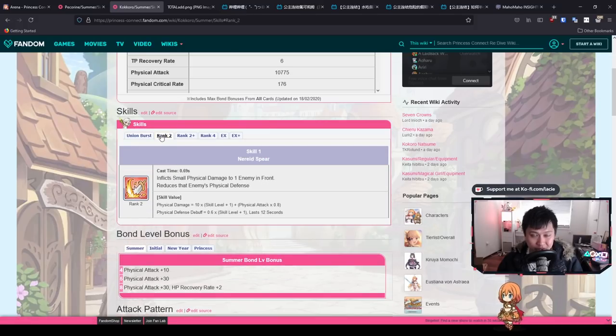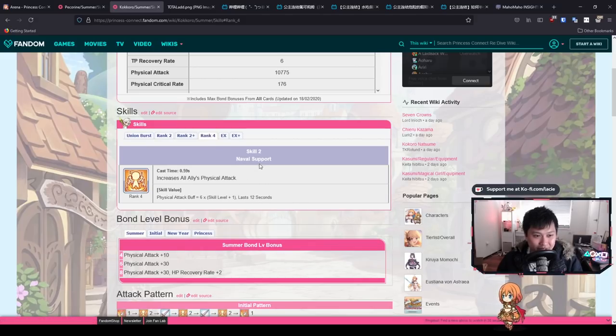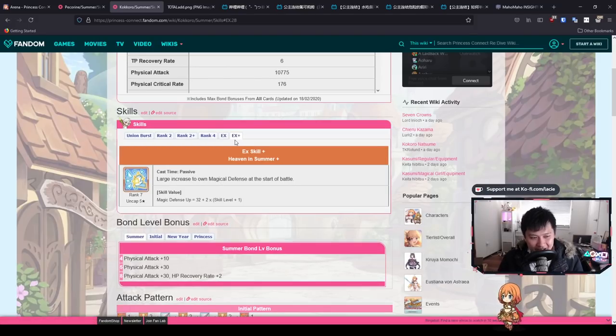Skill 2 is Naval Support — a straight physical attack buff to all allies. It's a little different from original Kokoro because original Kokoro gives magic attack as well. We are going to be going into more specialized physical or magic teams, and this physical attack buff at level 100 is 600 physical attack to all allies. That's pretty lit. The EX gives a medium increase to her own magic defense, which helps with survivability.